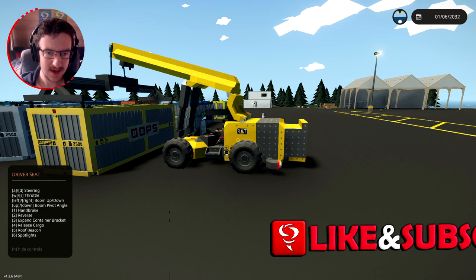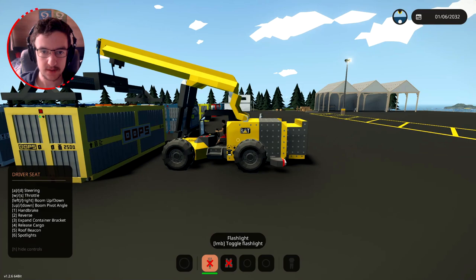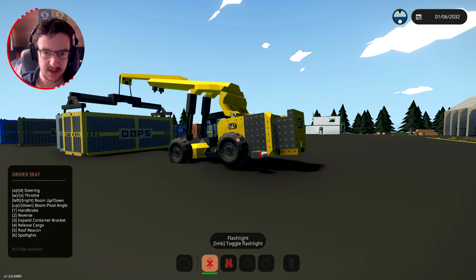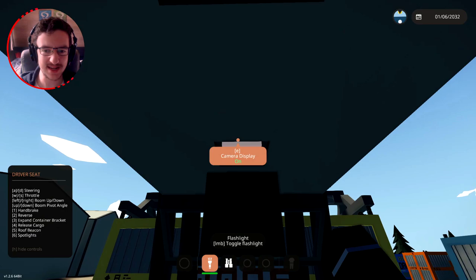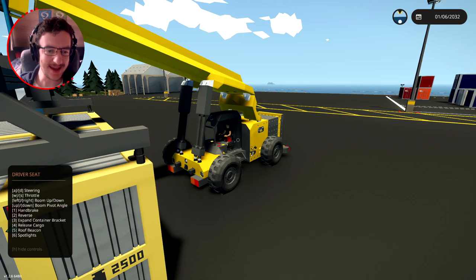And we need to figure out how this works. How do I lift it? I don't know how to lift this thing. Boom retracted position lock. Boom out? No. This doesn't seem to be the right thing. Am I doing this wrong? If we go outside, these are pneumatic pistons right here. They should in theory push up in order to actually raise that up above us. So we need to figure out a key in order to actually make that happen. Camera display - oh, that's for connecting on. That makes sense.